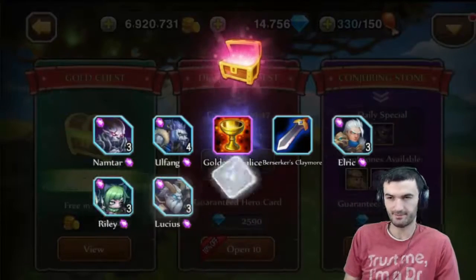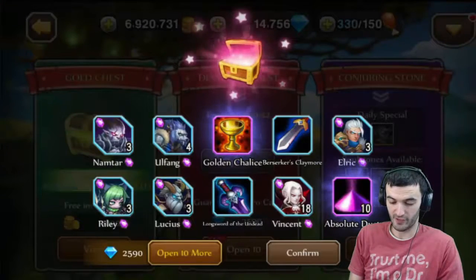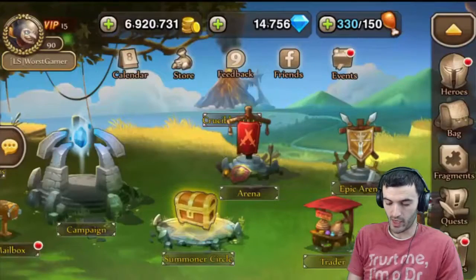Come on, diamond chest. Vincent. Alright, so the only good thing we got there was Vincent, so it was not the best pull. But that's not why we're here.